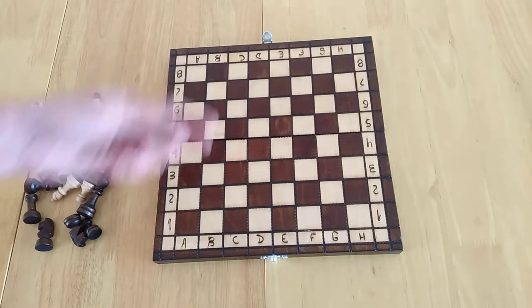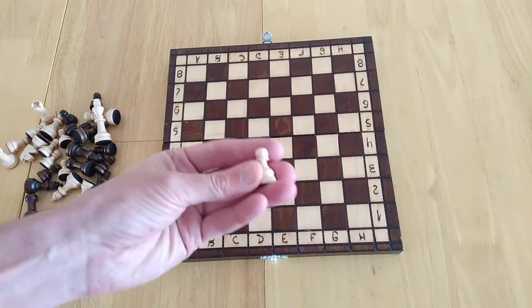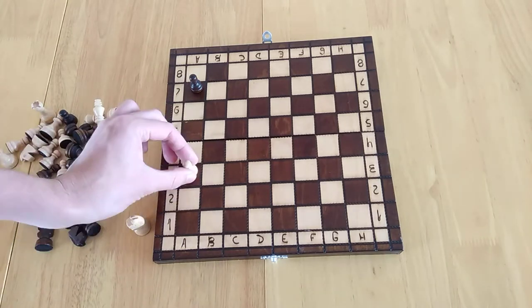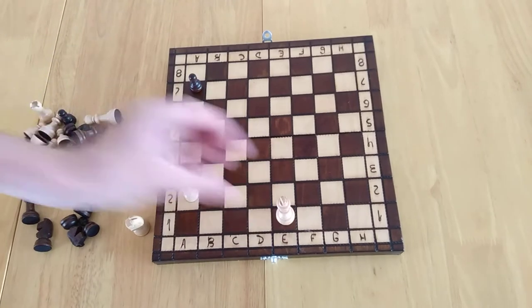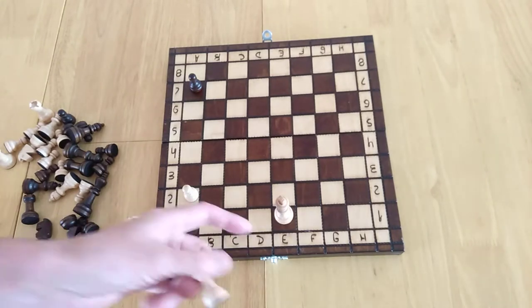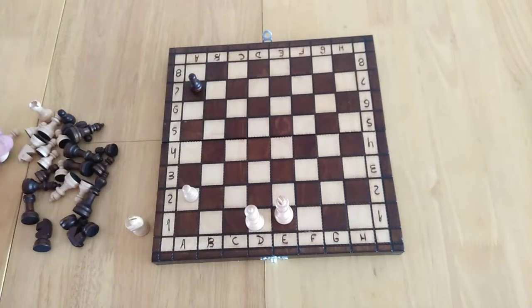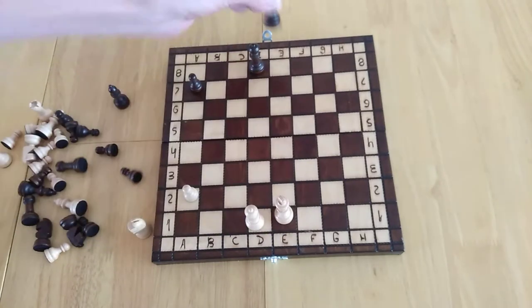You lay out the board and you have the light team and the dark team, placing the various pieces out. The small pieces are called pawns and they go in the second row, or the seventh row for the dark color. On your turn you can move them forward one space, or two spaces if they're still in their starting position. You put the king on the fifth square from the left, and the queen on the fourth square. The queen always goes on its own color, and the queens are always opposite each other.